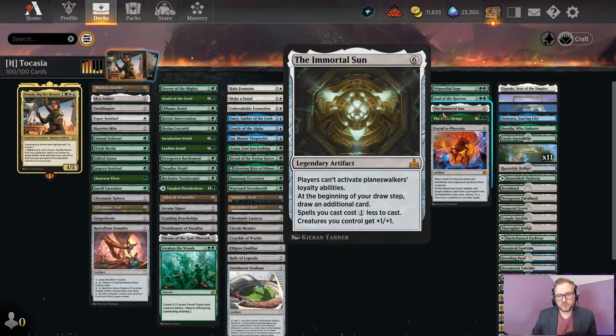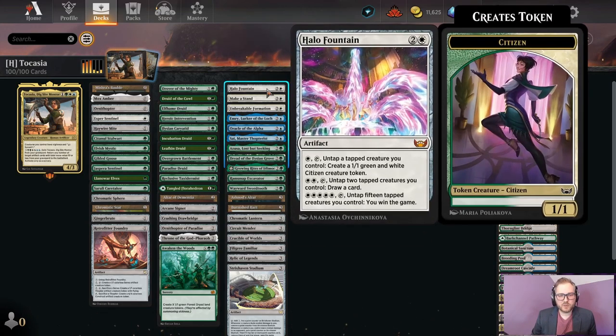The second or third way is with Halo Fountain. Same thing — if you have creatures but you can't attack with them, maybe you've surveilled a bunch and you've tapped all of them, you can just pay five white, untap all of those creatures, and win the game immediately.